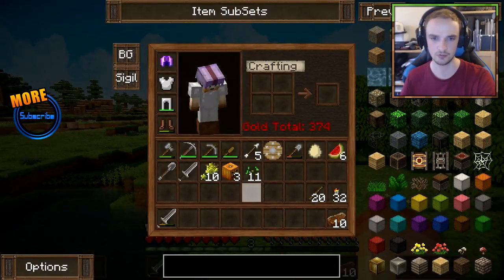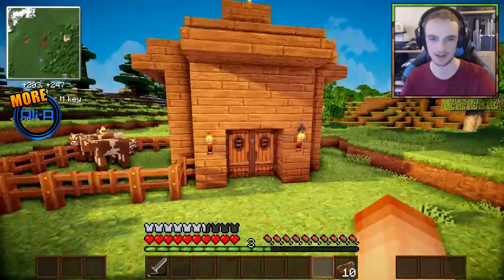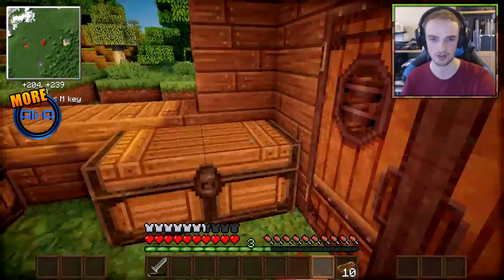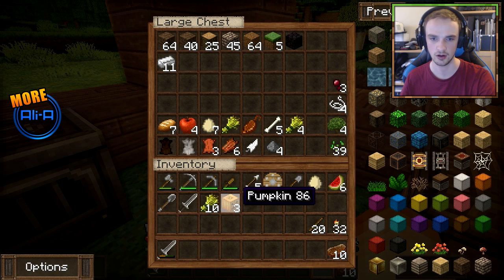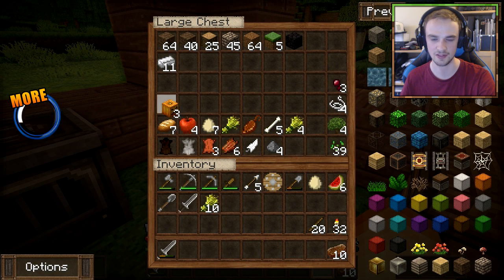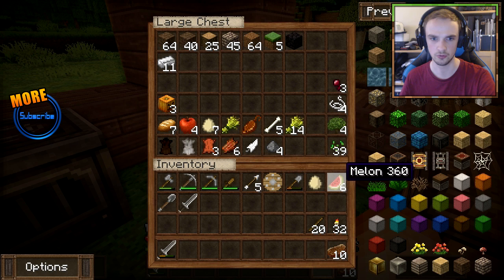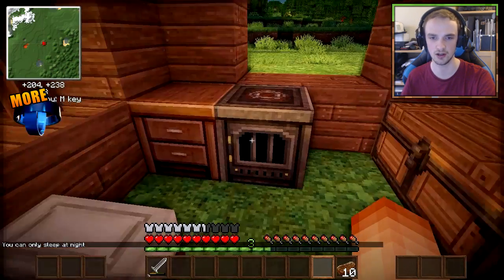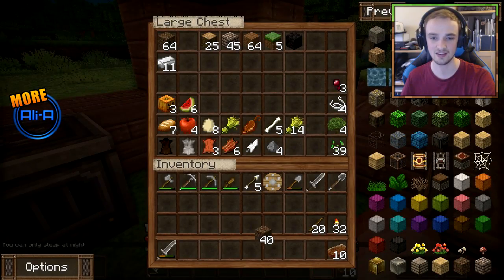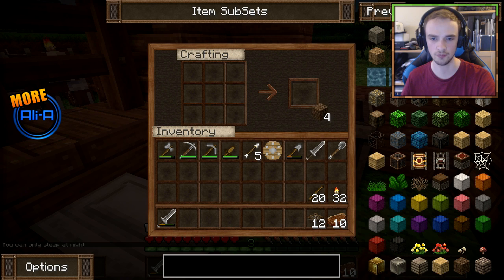It's getting to night time — this is where the bad stuff happens. I'm going to organise this chest: randoms on the bottom and more food-related items here. Also, I meant to mention — I apologise for not mentioning it earlier — the mod pack launcher is now live.